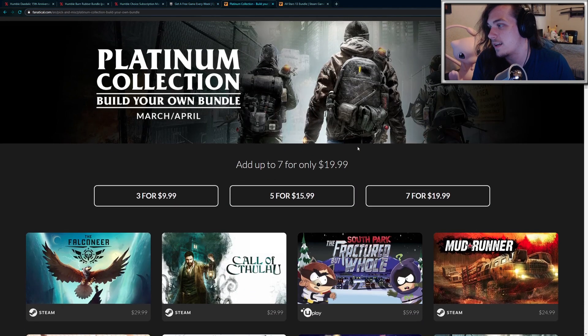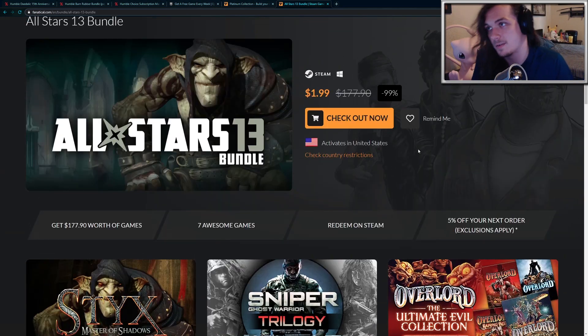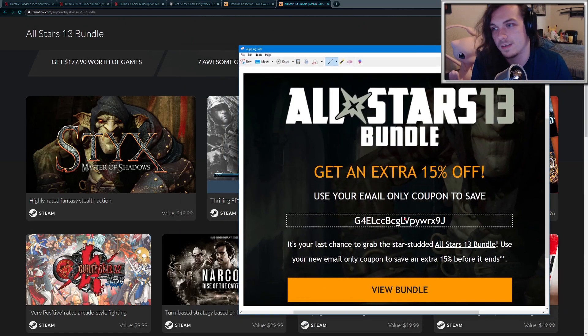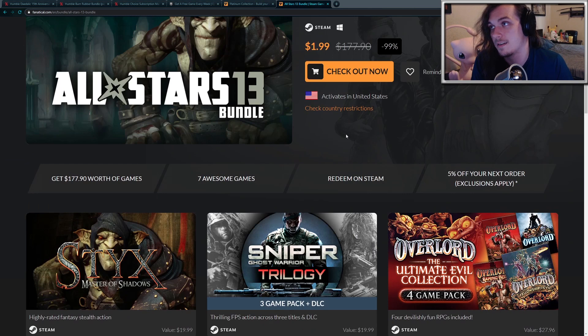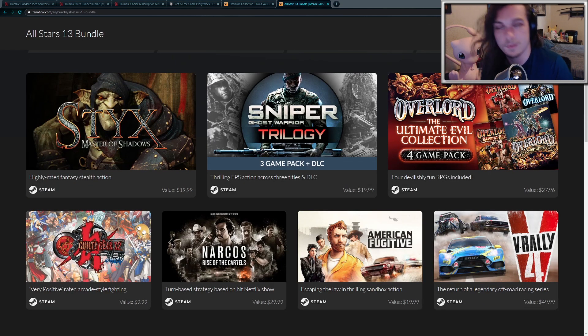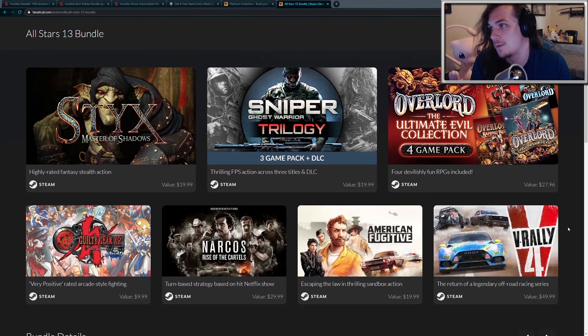Going on to Fanatical before I get into some of the games in the Platinum Collection, the All-Stars Bundle 13 is about to expire in two days. They sent me a coupon in my email and I'm pretty sure anyone can use this coupon code. You can get 15% off, so this bundle is $2. With 15% off, you get the bundle for $1.69. You're getting seven games: Six: Masters of Shadows, Sniper Ghost Warrior Trilogy which includes three games, Overlord the Ultimate Evil Collection which includes four games, Guilty Gear 2, Narcos Rise of the Cartels, American Fugitive, and V-Rally 4. So this is a fantastic deal, $1.69 for all of these games.